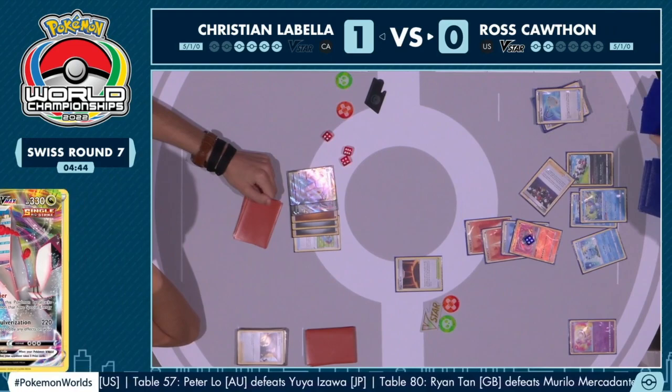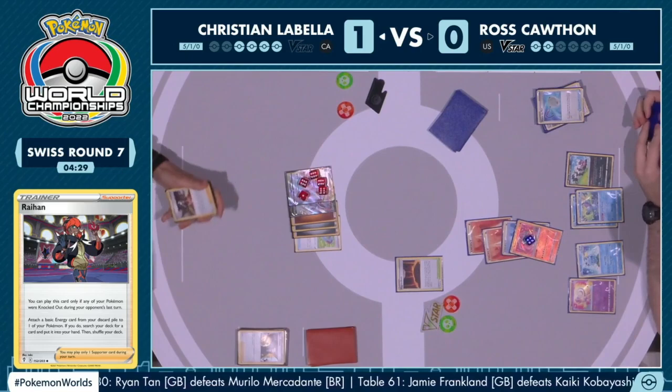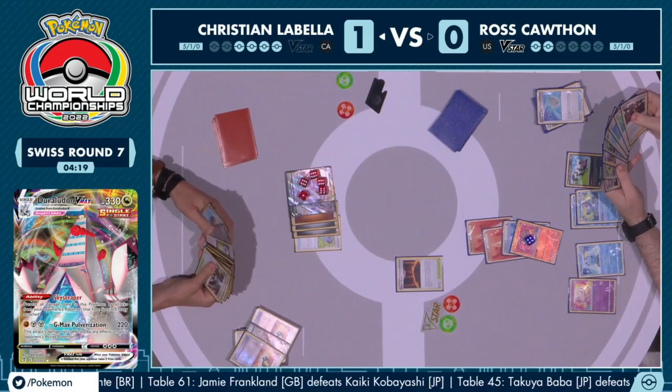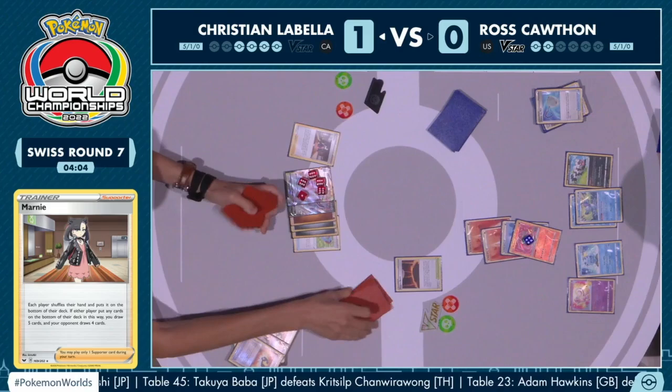Making sure you evolve up to Drizzile so you have an option to evolve to Inteleon on the next turn. Very important. Only two prize cards left. 250 damage — we knew the Radiant Charizard was showing up somewhere during this event because it is just that good of a Pokémon from the newer Pokémon GO expansion. We see players put it to full use and we do see the Marnie: all those cards Ross has been stockpiling are now heading to the bottom of the deck.